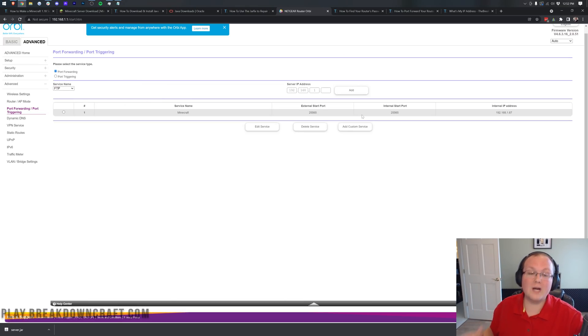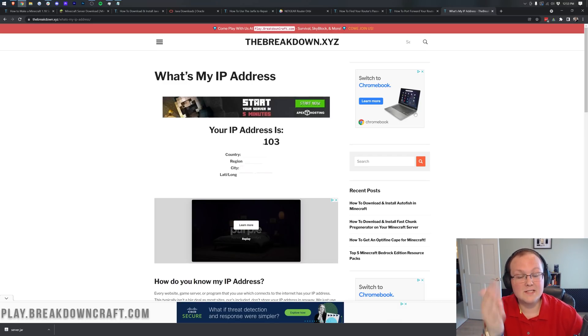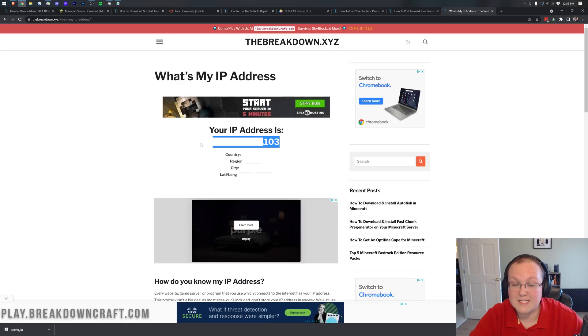In some cases when port forwarding you'll need an external or outside IP in addition to the local IPv4 address. Either way, everyone watching who wants friends to join needs their external or public IP address. You can find that in the description at What's My IP Address — it's our website that just gives you your IP address. Go to that website and copy it.